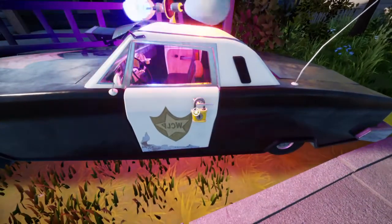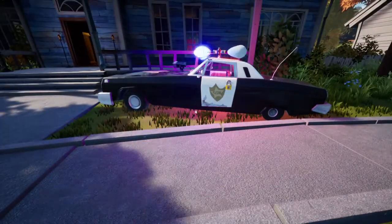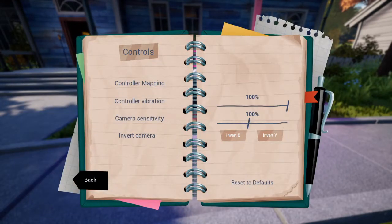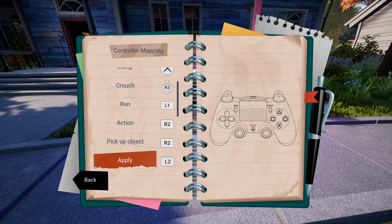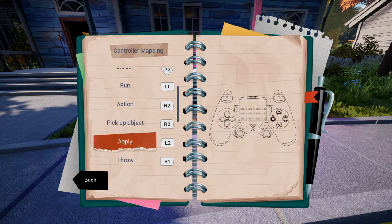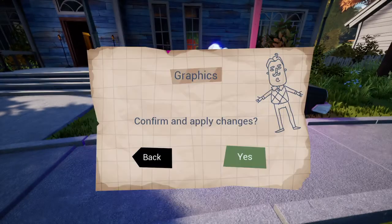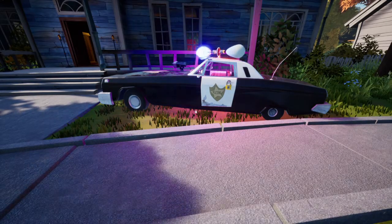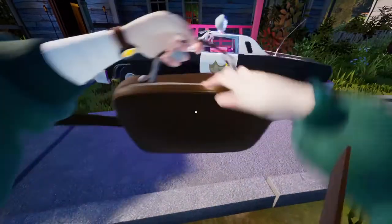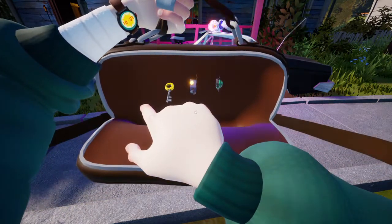Okay. Settings, controls... control mapping. Crouch, run, move, camera, action. Apply. Throw. Pause. Inventory. Inventory is triangle. There we go. We actually have to hold it down. That's really weird. I do like the little system we got.